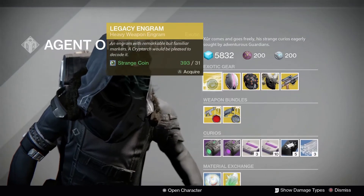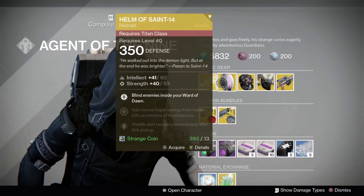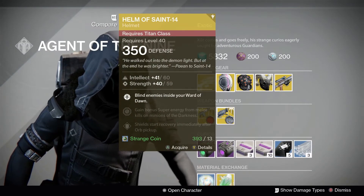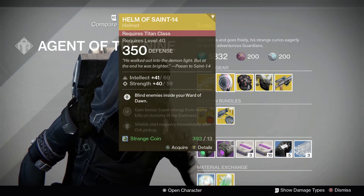First up it's a Legacy Heavy Weapon Engram for 31 Strange Coins. Ready to wear armour costs 13 Strange Coins, and Defender Titans may wish to pick up Helm of Saint 14, which blinds enemies inside your Ward of Dawn.